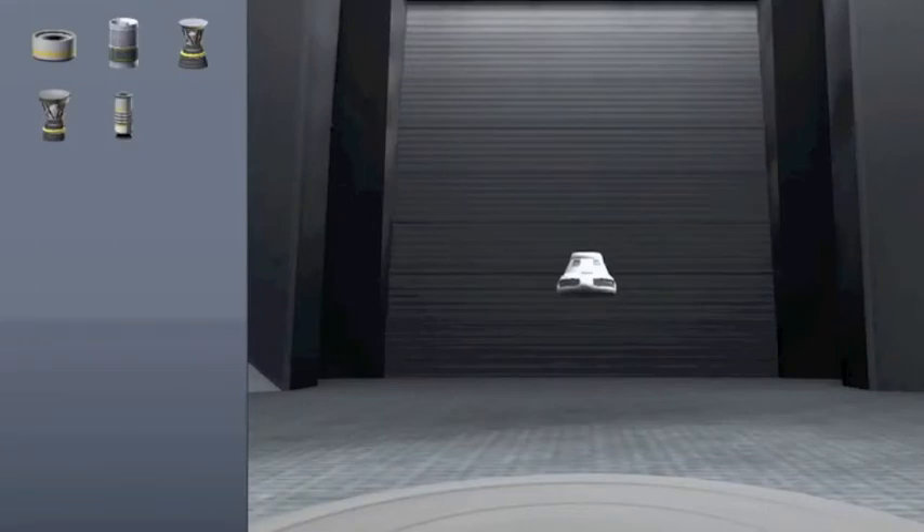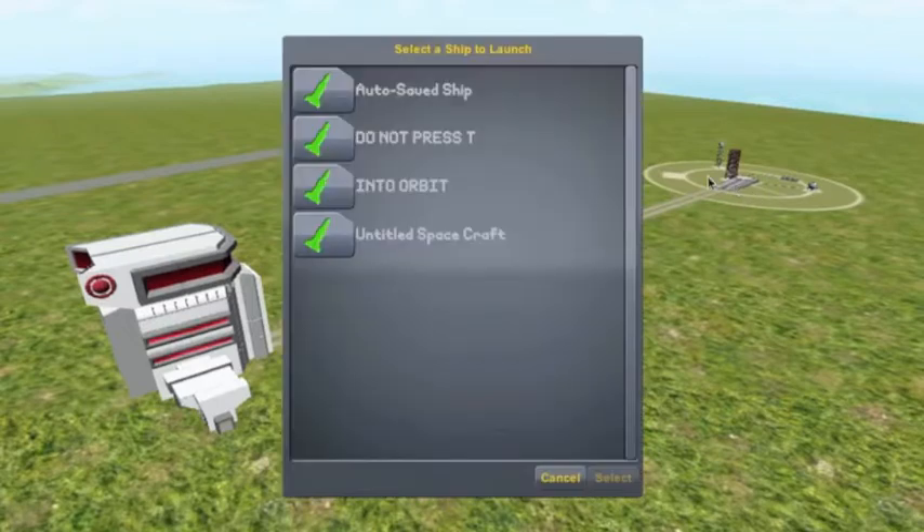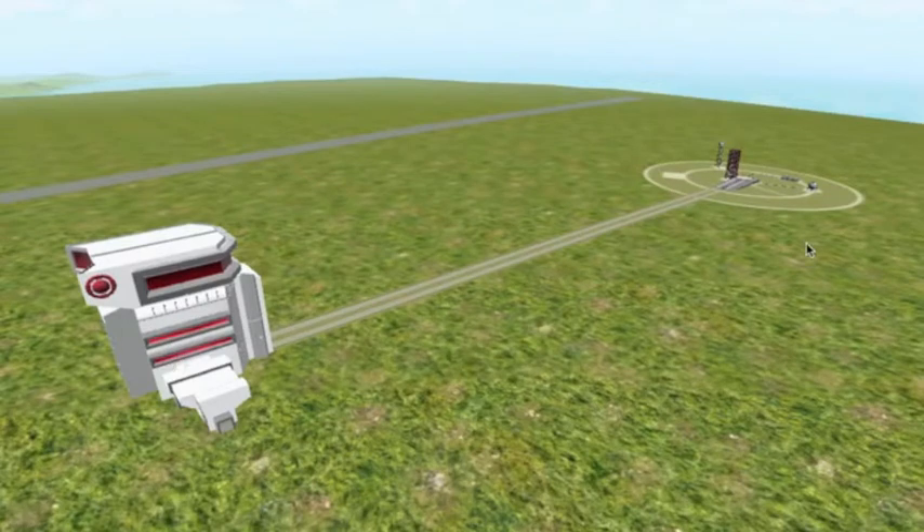When you click start game, it will bring you to this layout. That's the Launchpad. You can click it and you'll get these options. Those are your saved ships, by the way.